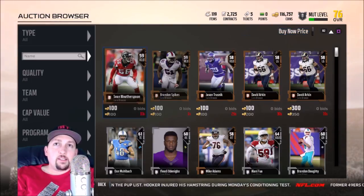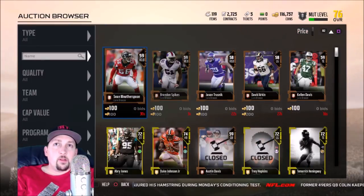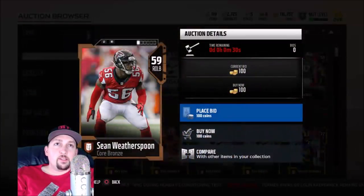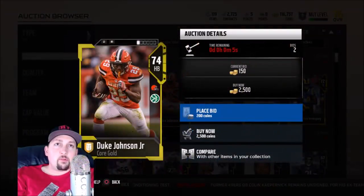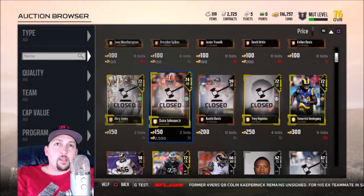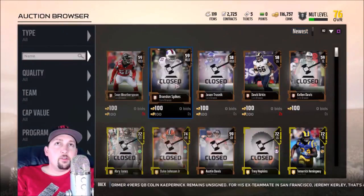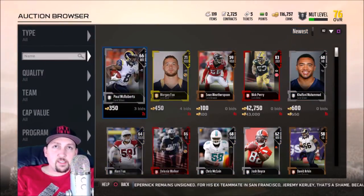With the R2 button you've got a lot of different categories to filter what you're looking at. You've got Buy Now Price, which brings up the cheapest stuff. Buy Now Price means if a card is 100 coins to buy now, you can either place a bid or buy now immediately. In a lot of scenarios the bid price is a lot lower than the actual buy now price. You can see somebody just got Duke Johnson for 150 coins.